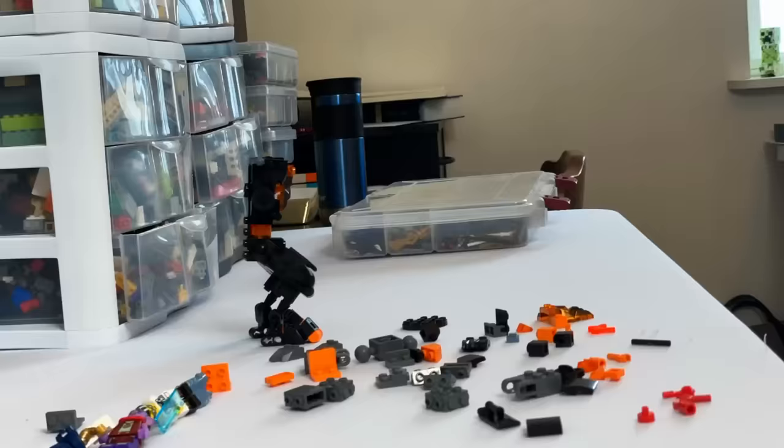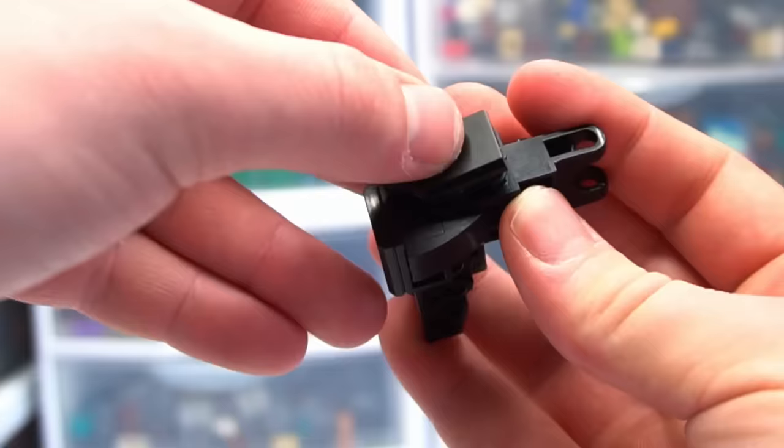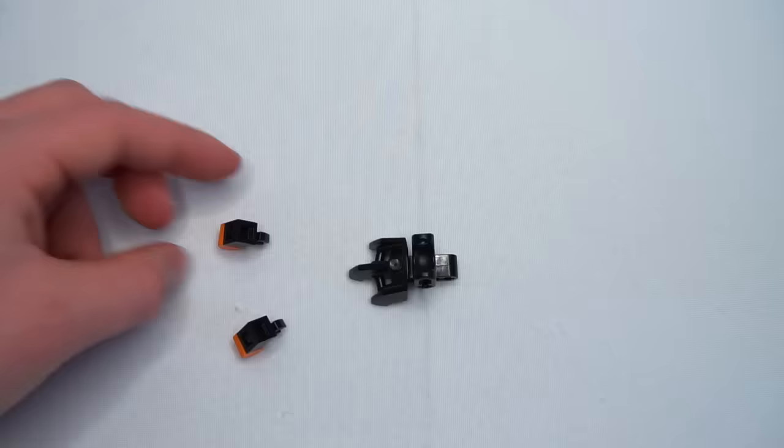Once the body was complete, it was time to start working on the legs. I had to do a couple renditions for the legs because the shape is so hard to get right. Finally, I ended up using a ball and socket joint connection with a couple of neckline shields on the front, going down to an axle that bent the leg 45 degrees, and then finally built the foot using these dragon pieces.